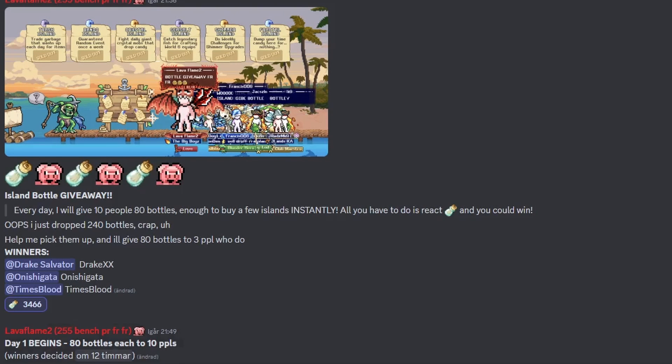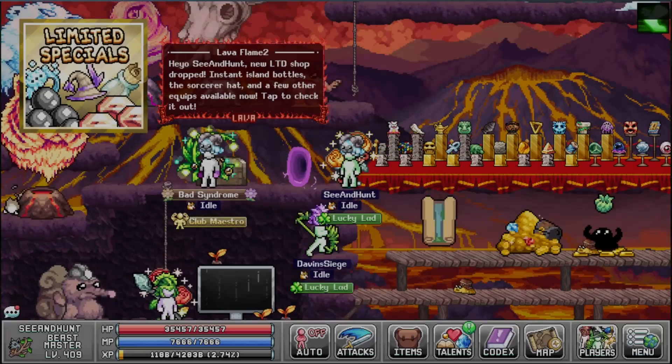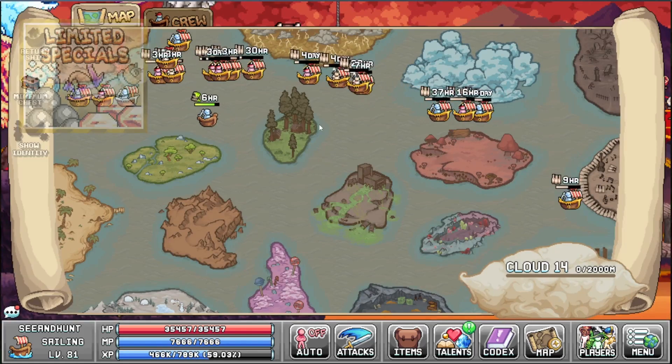We also got the free gem contest — you go here every day and check it out. It's 80 bottles to 10 people, but there are 4,000 competing, soon to be 5,000. Good luck winning — you're not gonna win, but hey, it doesn't cost you anything, just click the button.